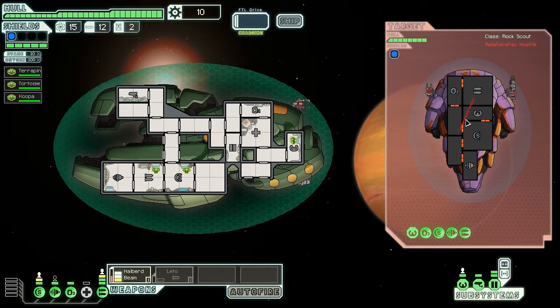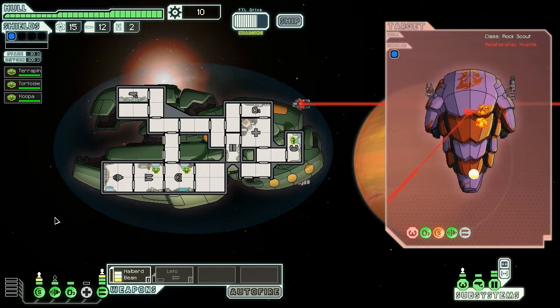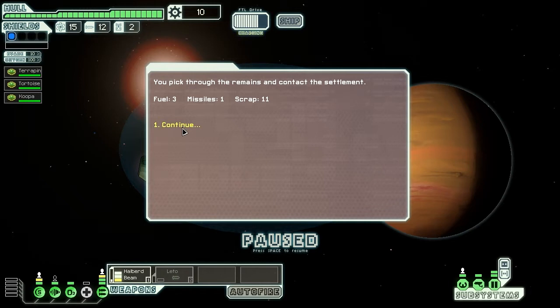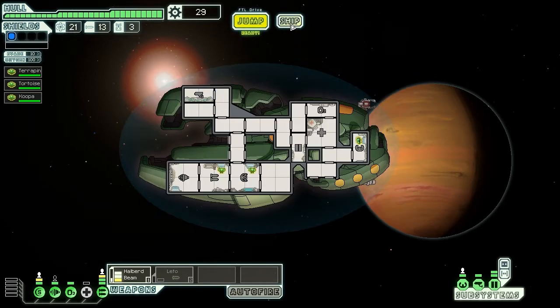Here's our first encounter — some pirates. I didn't ask for any of this, but these pirates are going to die all the same. Remember with your Halberd Beam, you always want to make sure to cut across as many portions of the enemy ship as possible to maximize the damage. The unfortunate thing about the Zoltan Cruiser is that the Zoltan shield takes double damage from ion weapons, so if you're fighting an enemy with ion weapons you can lose your shields very quickly.